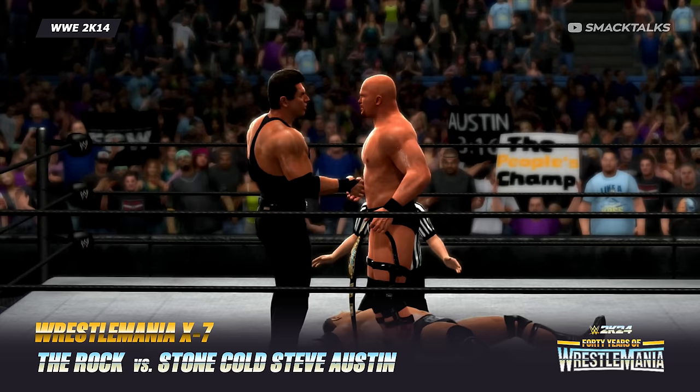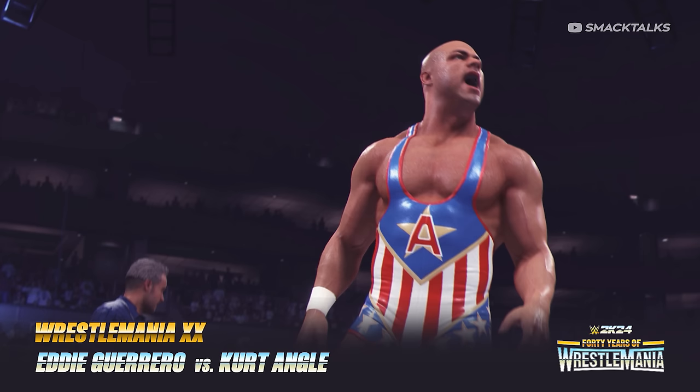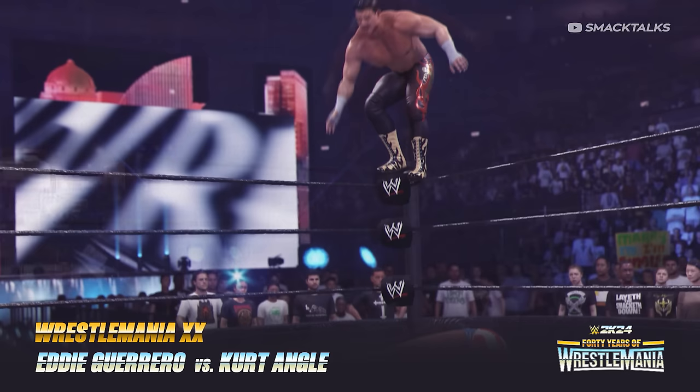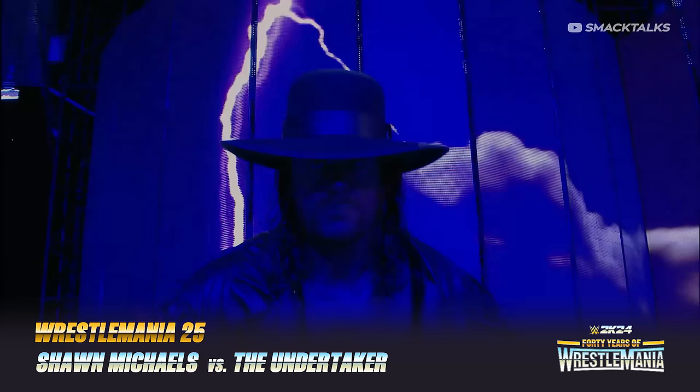Jumping ahead to WrestleMania 20, we have Eddie Guerrero defending the WWE Championship against Kurt Angle. Prior to this match, both men were initially allies, however this changed after Eddie won the WWE Championship from Brock Lesnar. Angle, who won the right to challenge for the title at WrestleMania, would turn on Eddie during a special guest referee match, refusing to count the pinfall and attacking Guerrero.